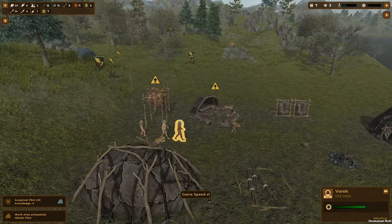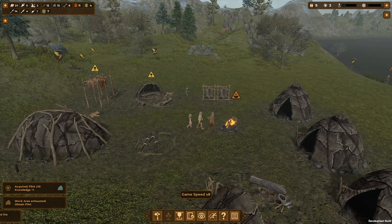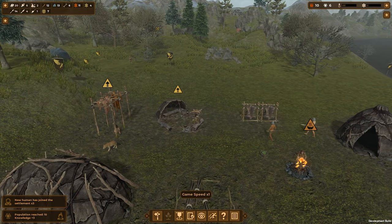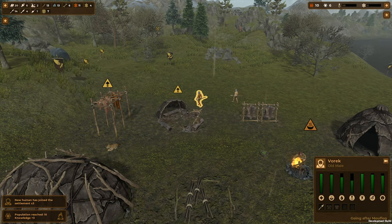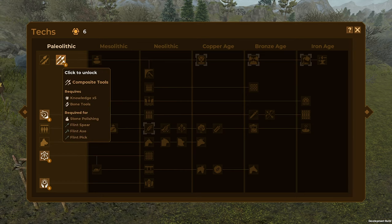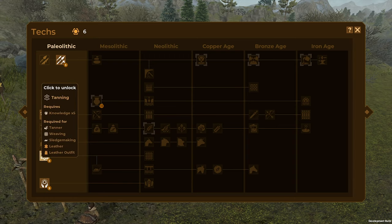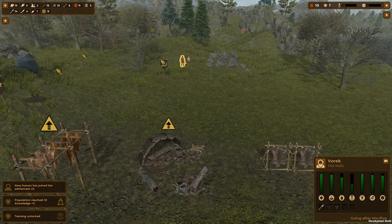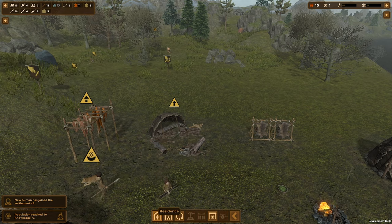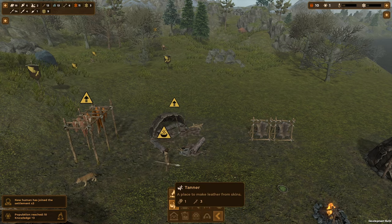Wait a minute, where did these dudes all come from? These are my inhabitants. Oh, these are new humans — these have just joined! Nice. They've gone to get their three complimentary bone spears that you get for joining my compound. And we've got some XP as well. I'm wondering whether to go for new weapons. I'm gonna go for tanning. Tanning means we can unlock the tanner where we can make leather, and leather means we can eventually make sledges. So we'll do a production building and we'll add a tanner.